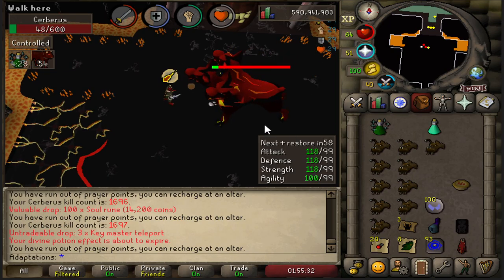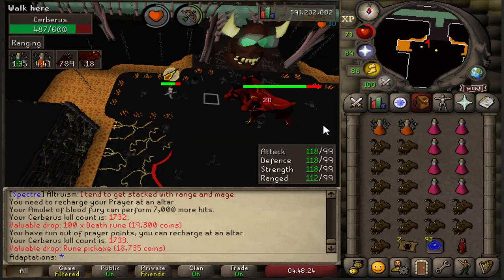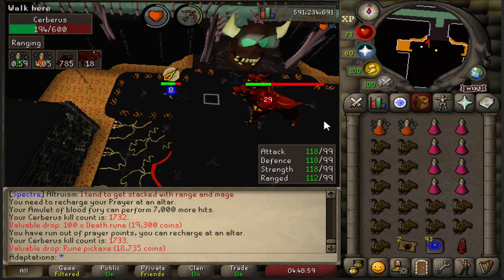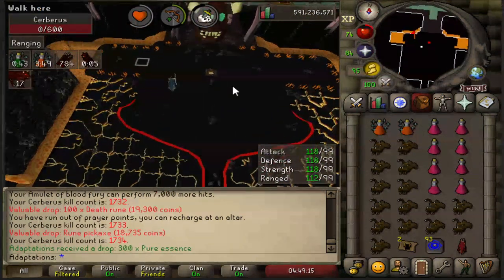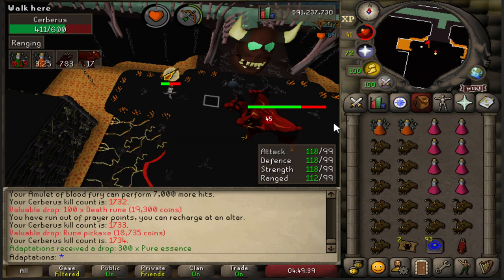Alternatively, if you have the Twisted Bow, it is an absolutely amazing choice and from the numbers I saw online, superior in terms of DPS to the Arclight. However, it feels much clunkier. What I mean is that sometimes when you're ranging with the Twisted Bow, it will just noodle consistently and you'll end up tanking 2 or 3 Ghost Phases because you hit nothing but zeros, instead of the pretty consistent damage you get with the Arclight.